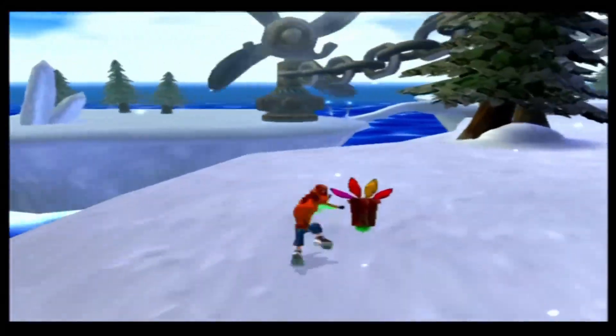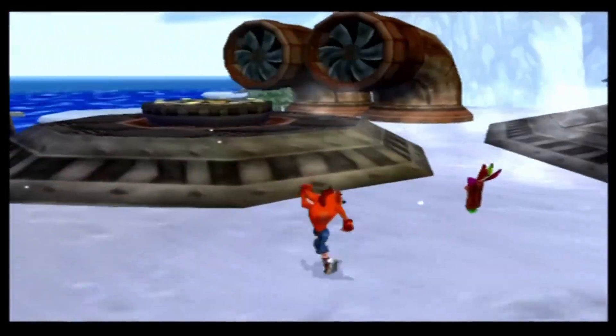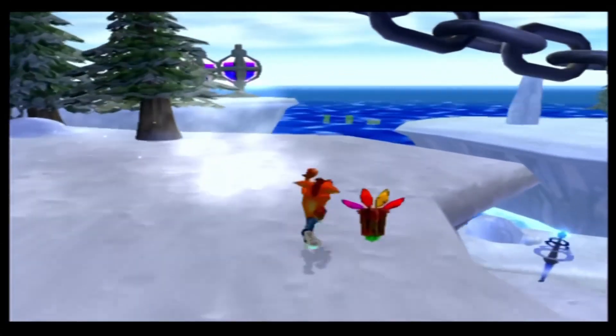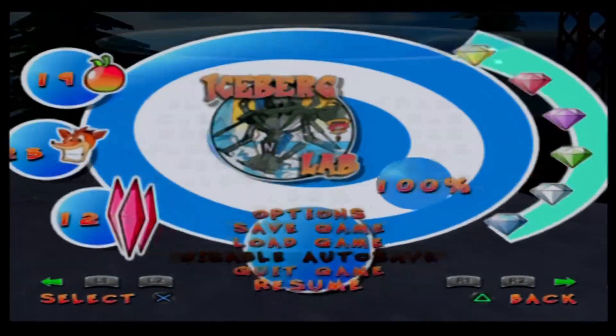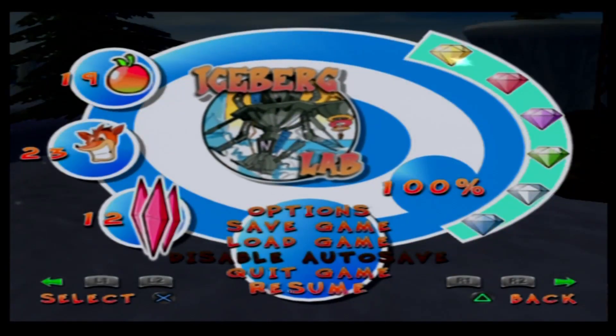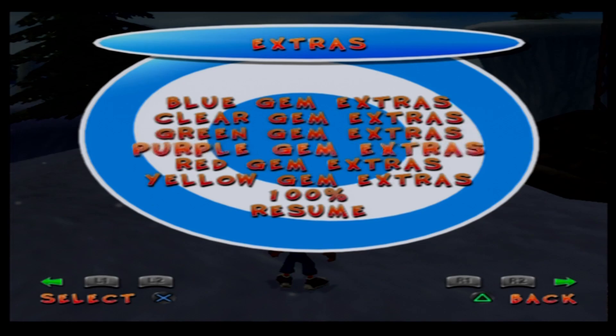Now, for some reason, when you've actually finished the game, it takes you back to Iceberg Labs — which I think is because it takes you to Cortex's laboratory, like when we first encounter it. But for this, we are going to be going through all the gem extras. As you may have seen, we have a full 100%, and because of that we can now view the 100% bonus video. We're going to go through all of the gem extras and then lastly we'll leave it with the 100% bonus video.